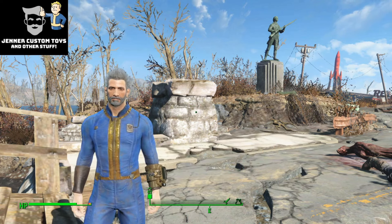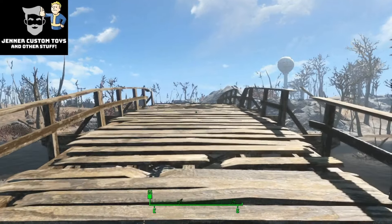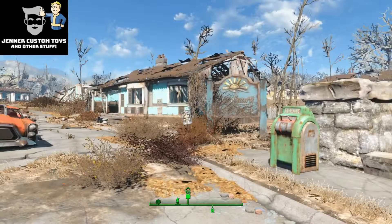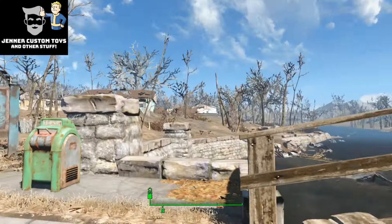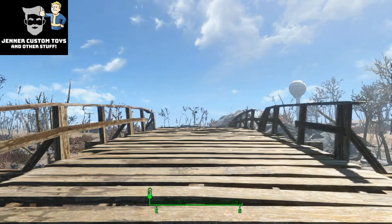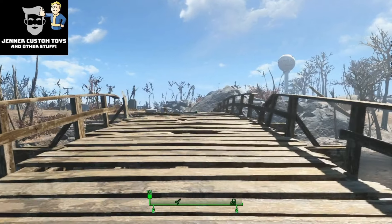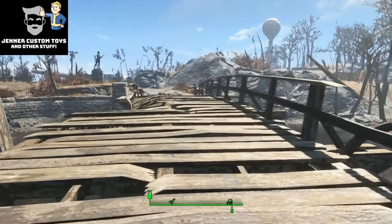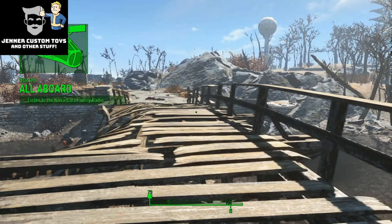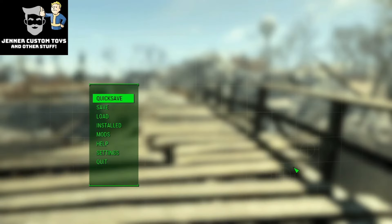Anyway, without further ado, let's do this. So this mod I want to show you is something kind of special to me. I'm leaving Sanctuary just out of the vault - I went back to Sanctuary. I haven't even talked to Codsworth yet, I've been screwing around with this profile just seeing what I can do. I'm going to head to Red Rocket and get Dogmeat, which I haven't done yet. But before I do, I want to show you what I found.